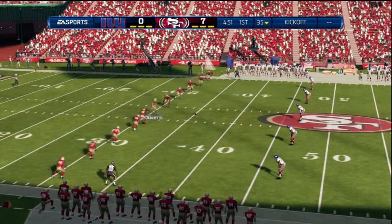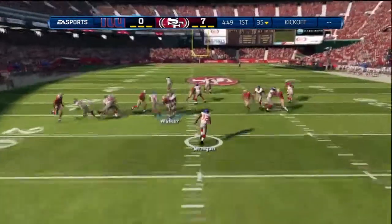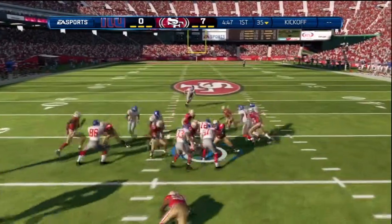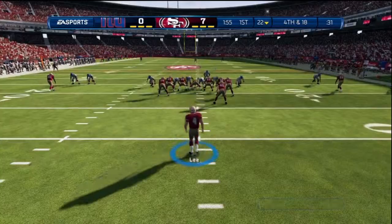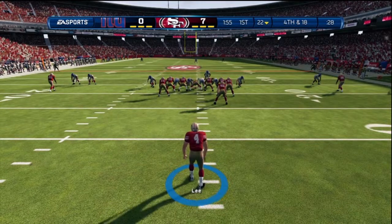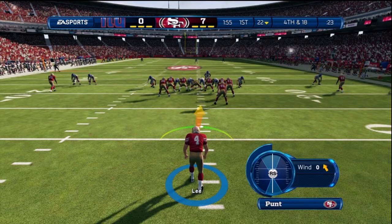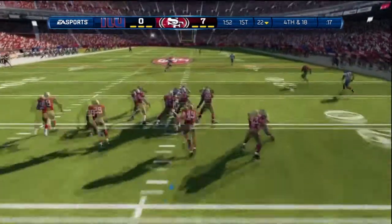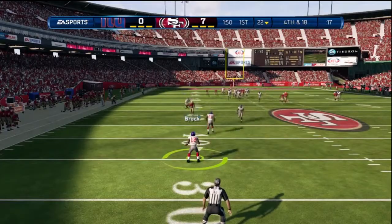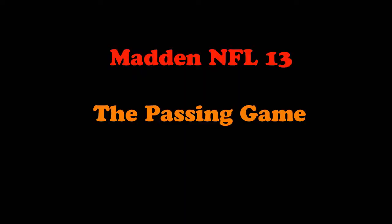Next we're going to show you how to kick. Kicking is like it used to be in the old days of Madden where you just use the right analog stick. You pull back on the right analog stick, then press forward. We'll show you again with a punt — pull back and then push forward. If you pull it back straight and push it straight, the ball will go straight. If you pull it back and push it to one side or the other, it will go to that side. Just pull back on that right stick and push forward — that's your kicking.